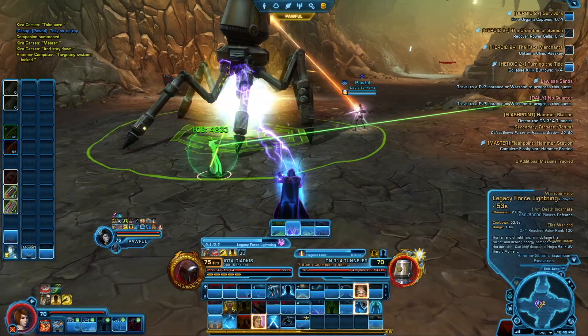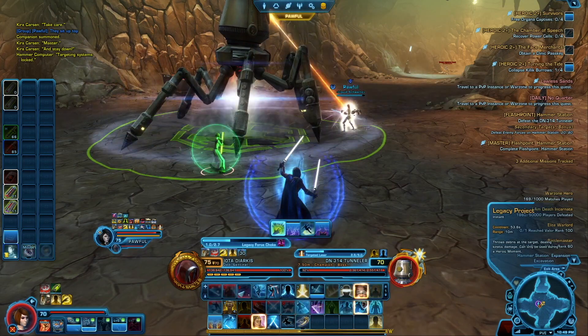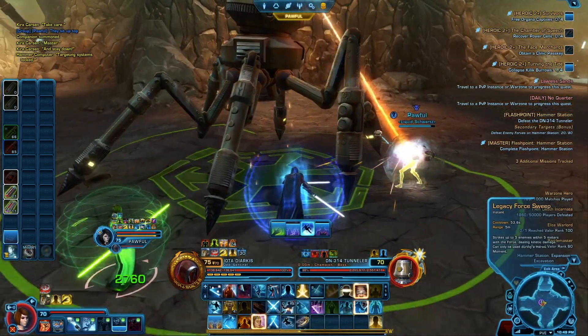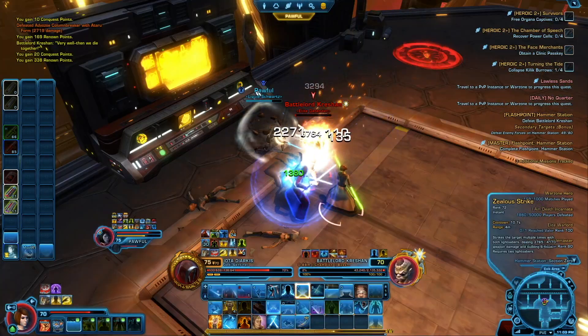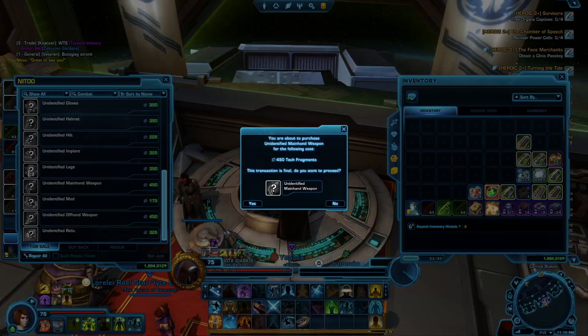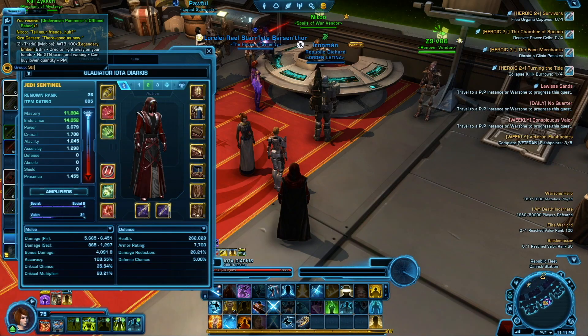Another cool thing I have learned from Lantivra, or Pawful — I don't really know which character their main is — but it is possible to do Master Mode Hammer Station with two players accompanied by companions, with one companion set as DPS and the other as a healer. We are so close to 306 now, slowly edging our way there. We're at 305 currently.